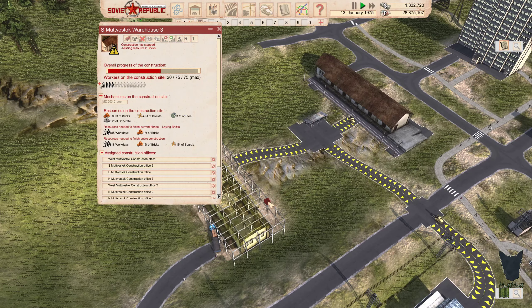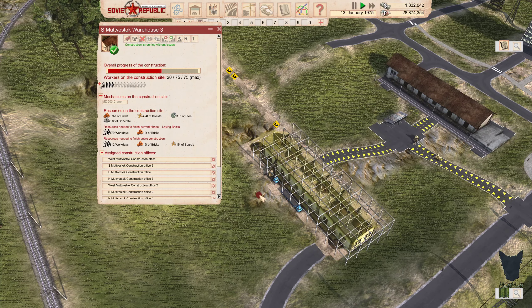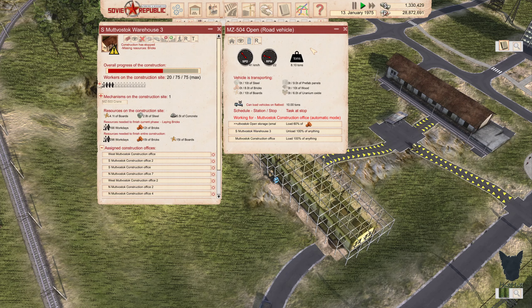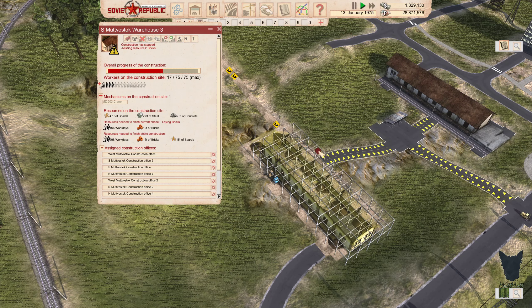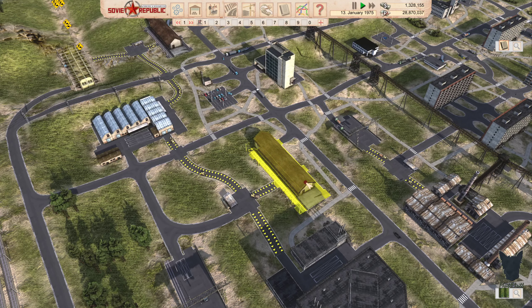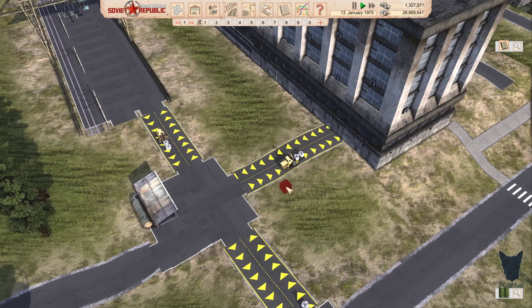Looks like we're getting a delivery of bricks over here — 1.1 tons. Where do you work? The Mutlostock construction office. Why would you only load 60%? Already out of bricks though — that really sucks.